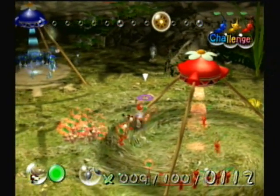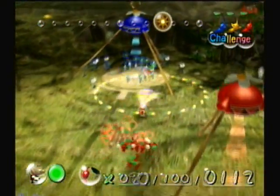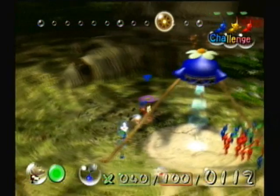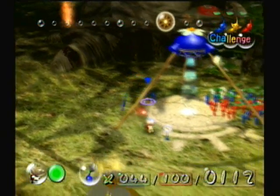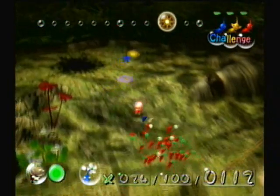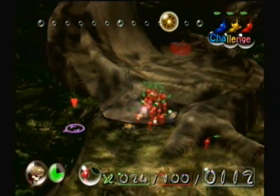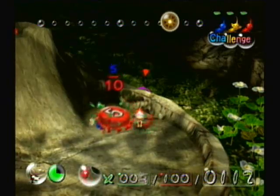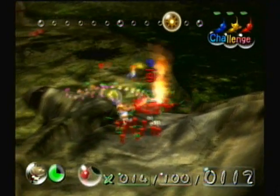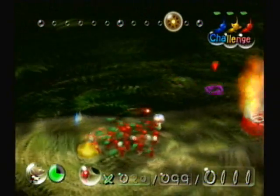That's all the reds, now the blues. There's a 5 pellet up there for the reds, and I think there's a blue one on the other side too. I think all of my Pikmin are plucked now. Let's get over here — watch out for the fire spouts. Don't walk into it either, Olimar, that's stupid. Dang it, come on! Oh wow, I actually lost a Pikmin at the Impact Site.